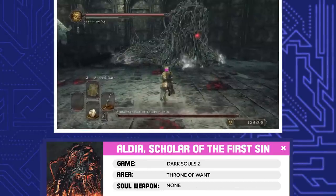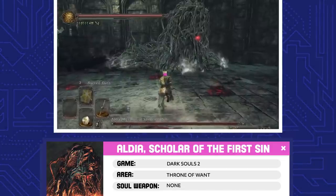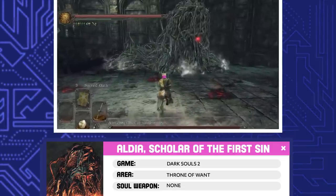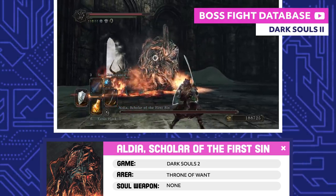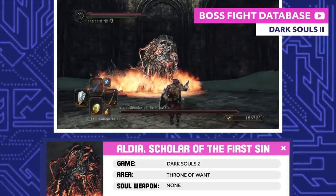Aldia, Scholar of the First Sin. Vendrick's older brother helped found Drangleic, but he quickly secluded himself in his keep. Aldia became fascinated with the undead, so Vendrick banished him to his keep to work on his sick, monstrous experiments. In time, Aldia himself was turned into a grotesque monster.